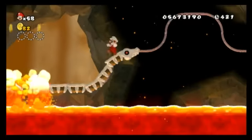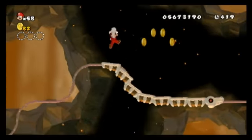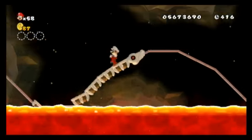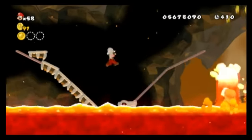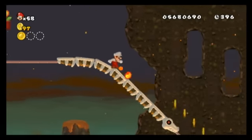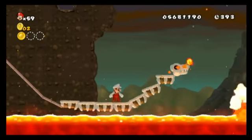The first star coin on World 8-7 is along this roller coaster — just try not to fall off, and time your jump so you don't hit that lava onto the ground. The second one is after the checkpoint, just keep rolling.